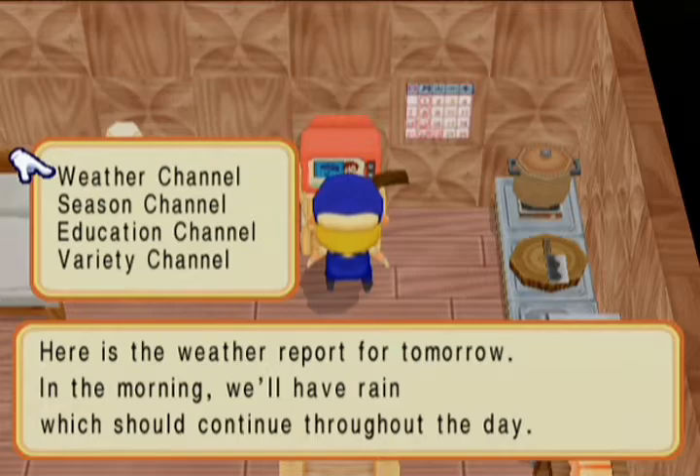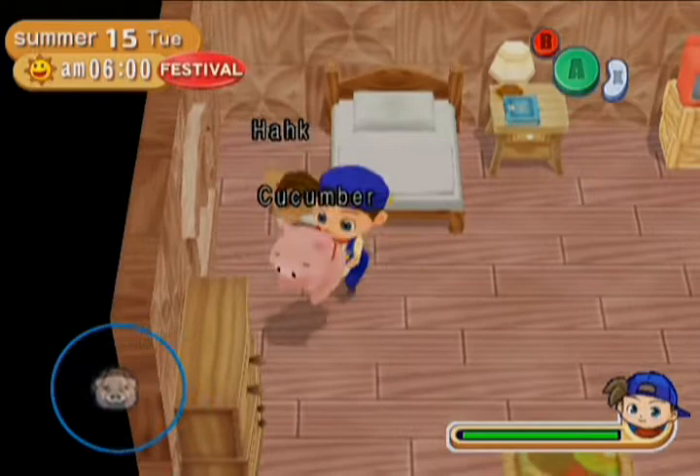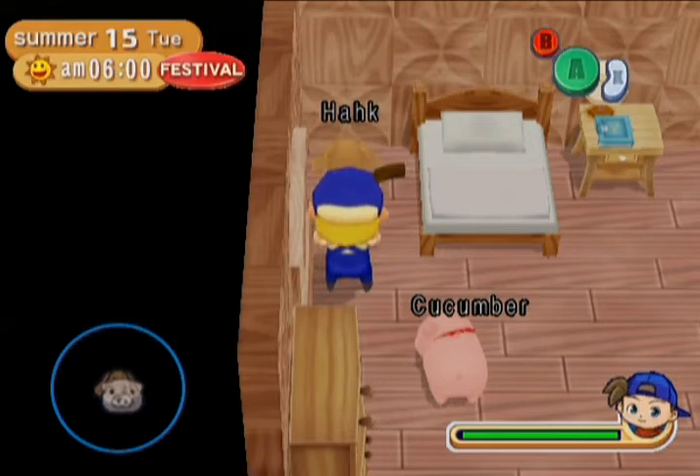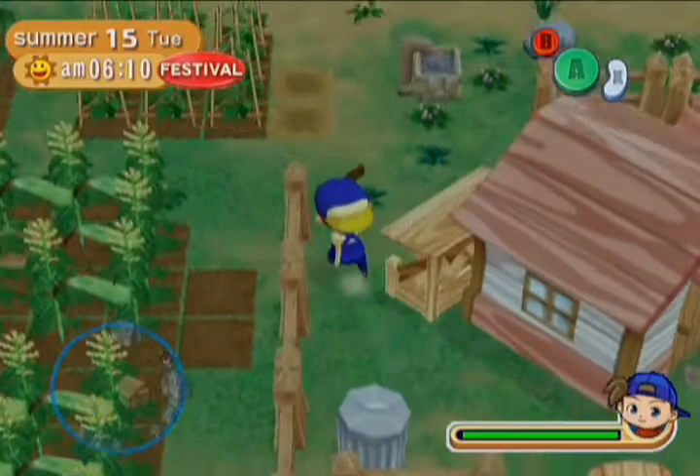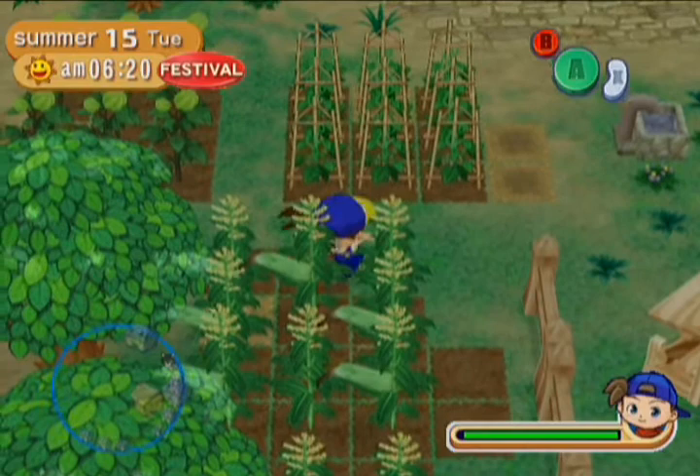Get out of my way, cucumber — you're blocking the way to Hank. No, no, no — do not go to bed. But yeah, we'll head to the square later. First things first, let's take care of everything — like this sparrow! Good bird. Alright, let's take care of everything. Ooh, corn's ready! Money in the bank. Yeah, we're definitely going to have enough for a cow.